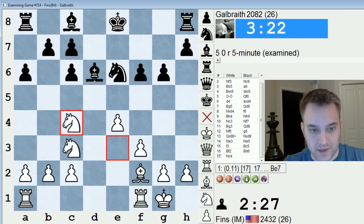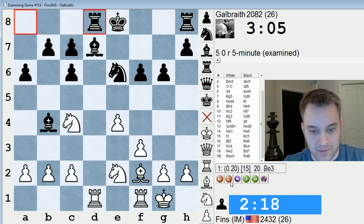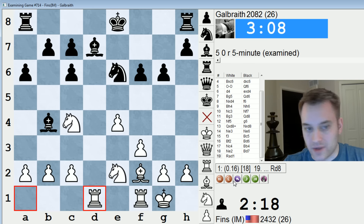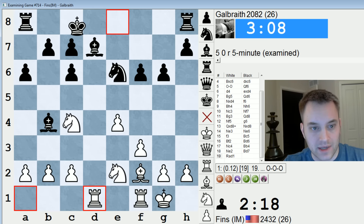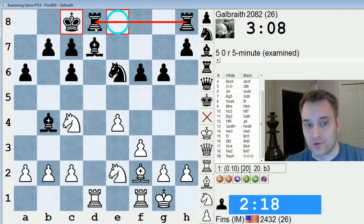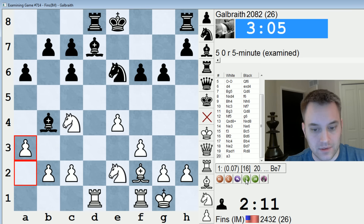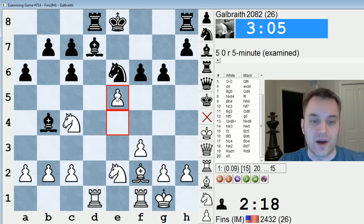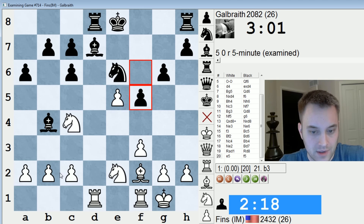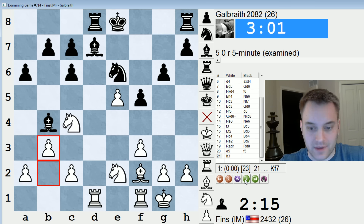Not sure why they played Bishop D6 — that move baffled me. Black played pretty reasonably for the most part. Here they should castle instead of playing Rook D8 — the biggest benefit to castling is that they connect their rooks. So Rook D8 is a small inaccuracy maybe. The engine was saying E5, trying to swap a pair of pawns. What if they play F5, keeping the position closed? Then B3. The eval is pretty much dead level — black's strategy has been a success out of the opening if they've equalized.